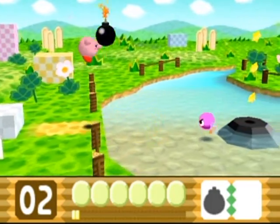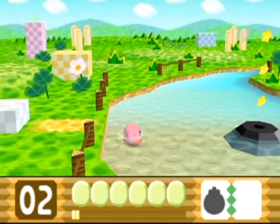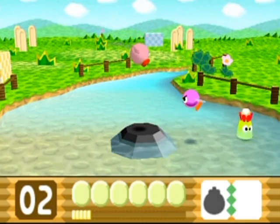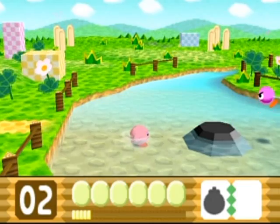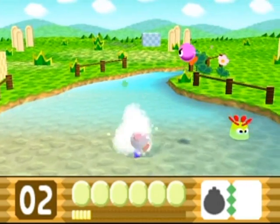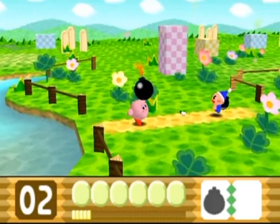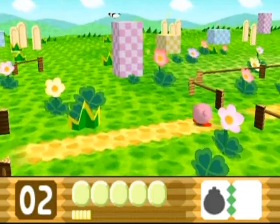The trick with bomb is to hold the button for as long as you need in order to hit whatever enemy you're aiming for. Why I need the bomb power is because there are certain kinds of barriers throughout the game that prevent you from getting crystal shards. This first one is black — match the color — and it is of course the bomb power. Blow it up, and there is a crystal shard inside.